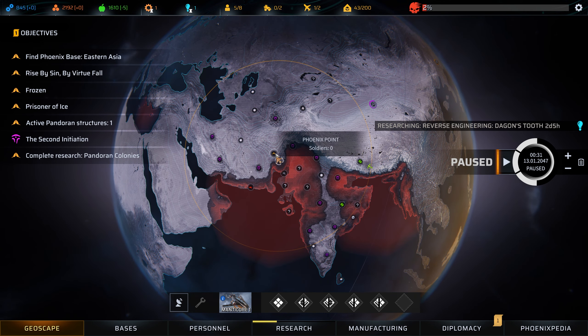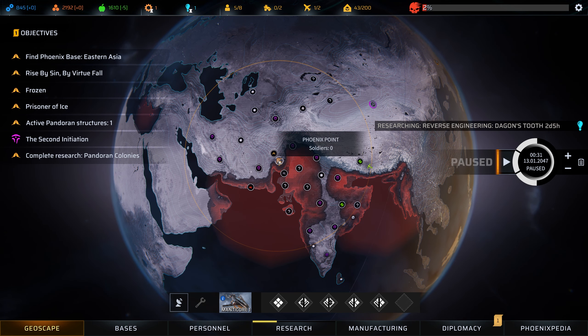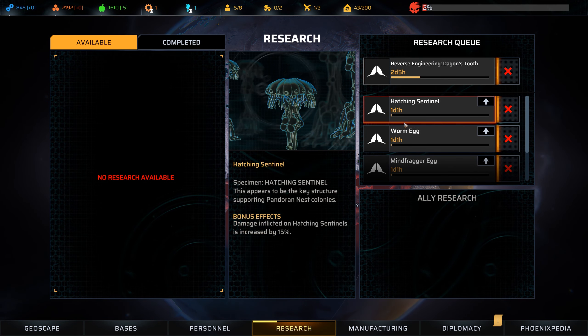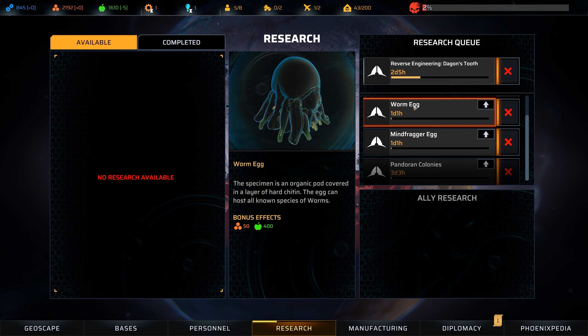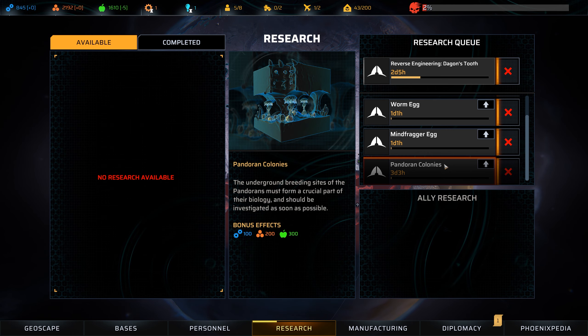The game also has bases. This is our base and we've only discovered one so far, though I'm sure there will be more. They have different buildings that do different things. We can also build vehicles, which is nice. The game also has planes we can use to explore — all our five soldiers are in one right now. We can have more than one plane, which will increase our exploration range. There's also research where you can pick up new tech and learn about different kinds of enemies. This is how I think the main storyline progresses, which is similar to how the XCOM games worked.